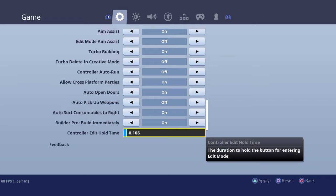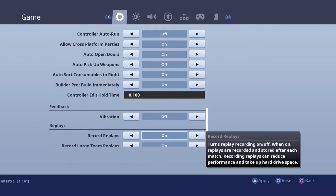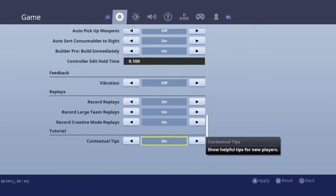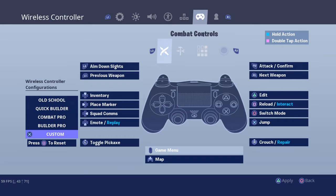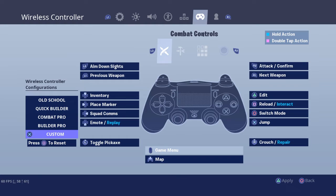I have that on. Builder pro, build immediately — I have on. Vibration also off because my edit mode has no delay. Record replays I have on just for footage, and I have all the visual stuff on, and brightness at 100 or max. These are my custom settings: triangle to edit, triangle to confirm, square to reload, extra jump circle to put up a blueprint. I use the run button to put up my pickaxe.